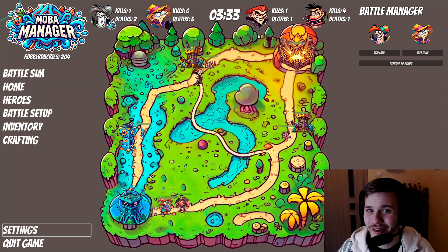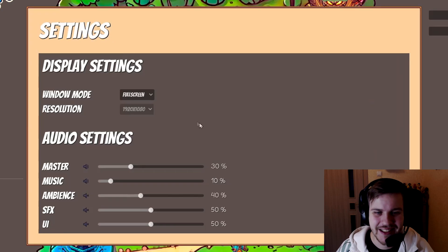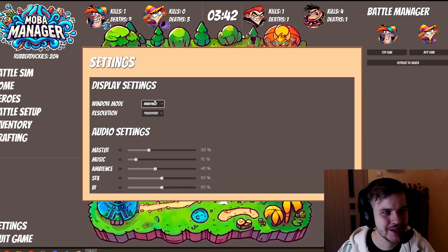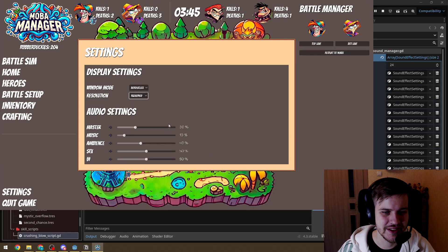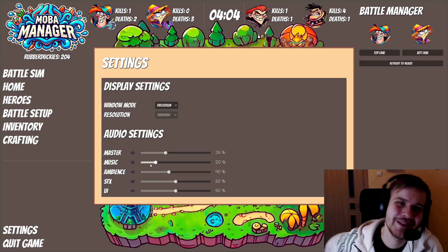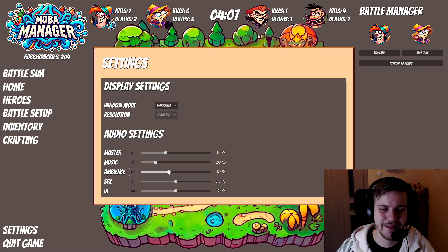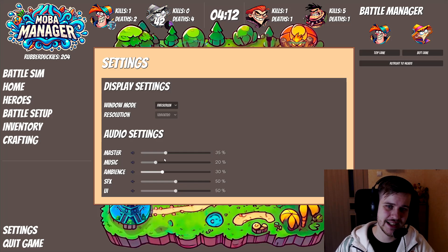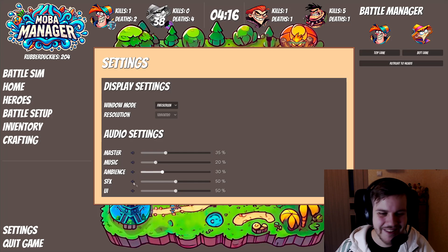Moving on to the audio. Inside the settings page, I did a little bit of tweaking and now it looks better. Here you can switch between windowed, borderless, and different resolutions. If you go full screen, it just goes full screen. We have the master bar which changes everything — you can mute it and the whole sound goes down, including the music. If it's muted and you move the slider, it actually works properly. All of these settings are saved when you close the game and loaded the next time you launch.